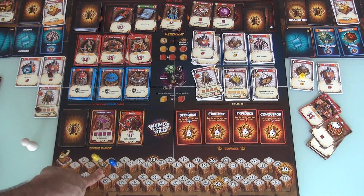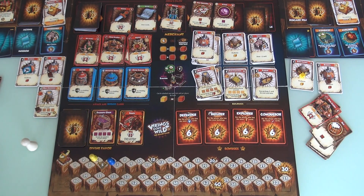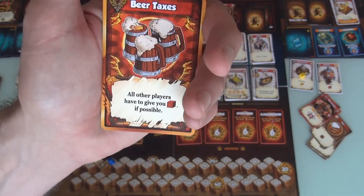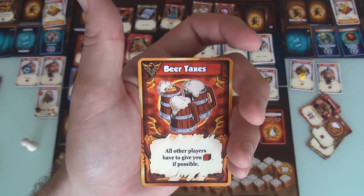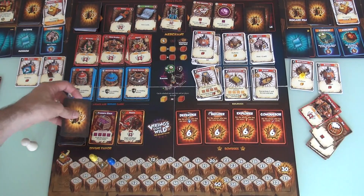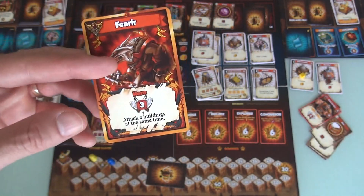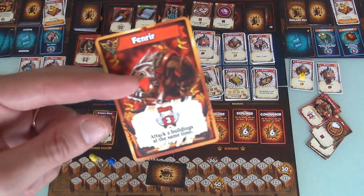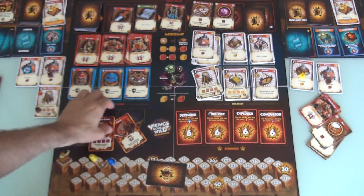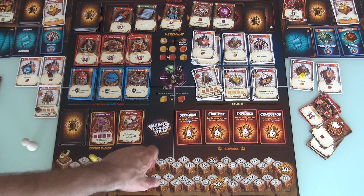And you will notice she just passed this little filigree chevron-y thing. When you hit 5 points, 12 points, and 20 points, you get a Divine Favor and add it to your deck. Jen is the first. So Jen can take this Treasure Chest, she can take Fenrir, or she gets to look at the one at the top of the deck — Beer Taxes, where all other players have to give you beer if possible. Now, this is not a very good card in a two-player game — if you're playing with a full count of four players, that's three beer you're going to get every turn. But Beer Taxes, not so great in a two-player game. Fenrir is another strong attacker — an attack of three, and can attack two buildings instead of one. So Jen really wants to keep doubling down on the warfare, and she might because there's six points for being the ultimate conqueror. She can get Fenrir, or this Treasure Chest is awesome too — four wild cards, that is huge! But I think Jen's got a taste for blood now, so she's going to take Fenrir.